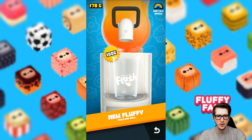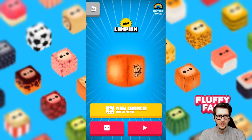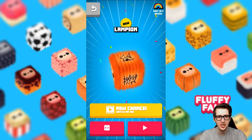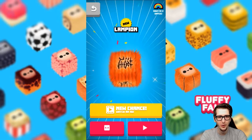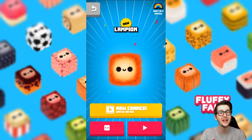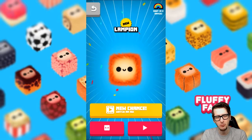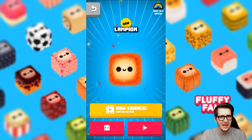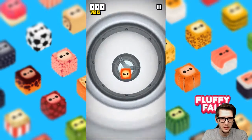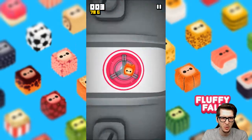We can definitely get one new fluffy right now. Touch and hold — come on, give me a cute one. Oh my gosh! It's like a Chinese lantern — that is so adorable! It looks like if you weren't happy with the one you got, you could watch an ad and get a new one to try to replace it. There's a rainbow one next in two days. We're gonna play as the lampion now and hopefully beat our high score.